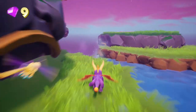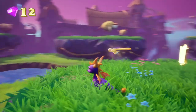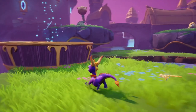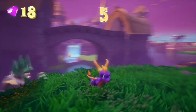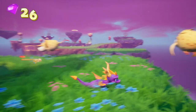I believe those are called puff birds, at least that's what they were called in the achievement. We have 400 gems and three dragons, and we do have 'destroy hidden stump,' which is annoying. Remember those enemies I said were from A Hero's Tail? They were like from Spyro 1 - that's what I meant, those guys.